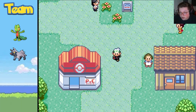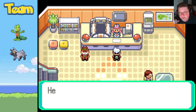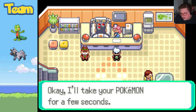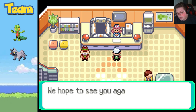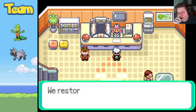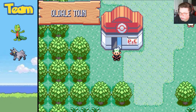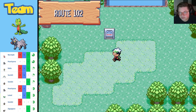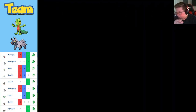I'll quickly heal my Treecko because he took a few hits here and there, give him a little restore. Let's see how many new Pokémon we got — one, two, three. So we got three new Pokémon this round, and one of them is an absolute goat Pokémon — 100% will be on my team the entire game. Alright, Route 102 — first time we'll also have trainer battles. Let's see if we can catch anything new off the bat.